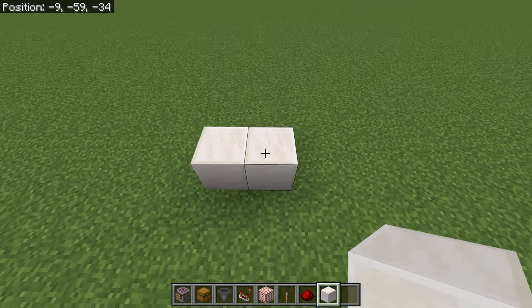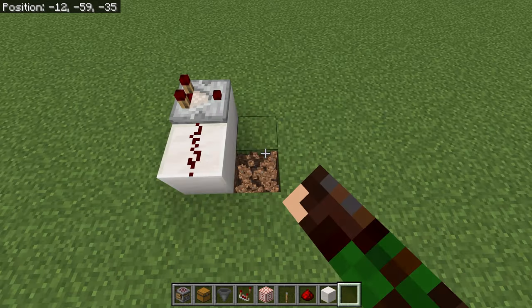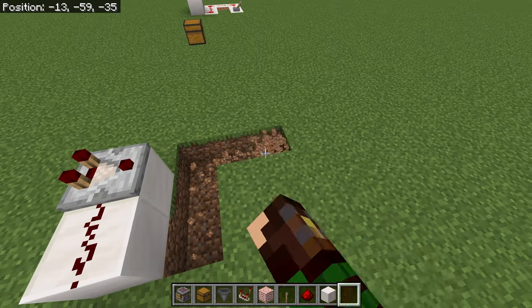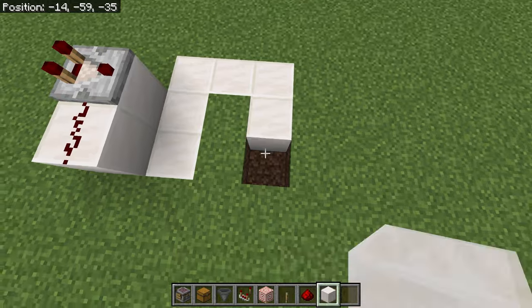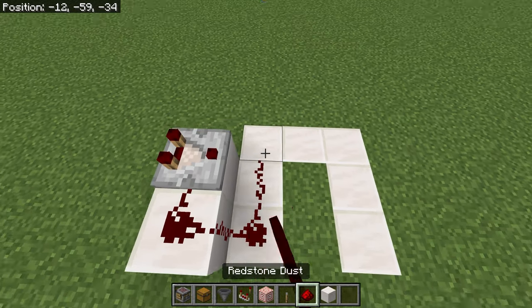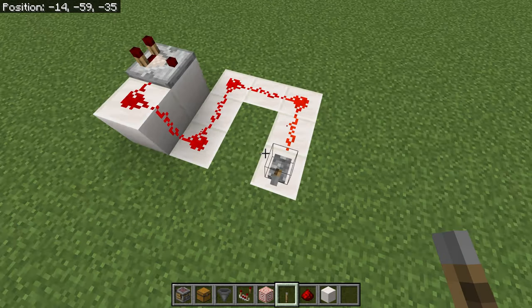Start off by putting down two blocks, put a comparator on there, redstone dust here. Come behind and basically make the leggings pattern, then fill it in with your building blocks.